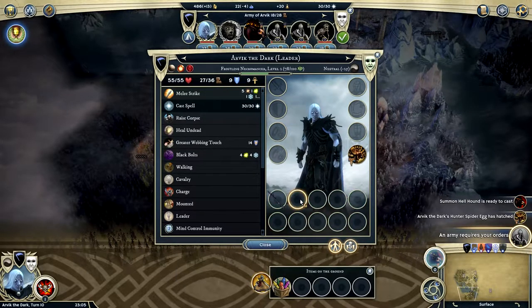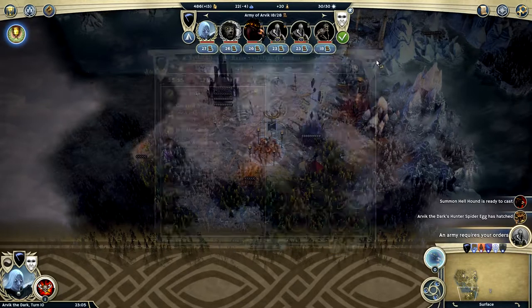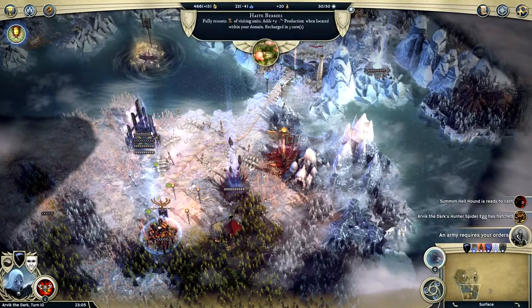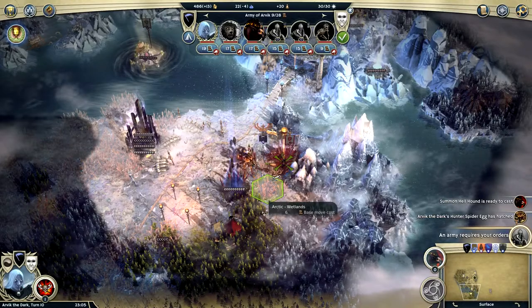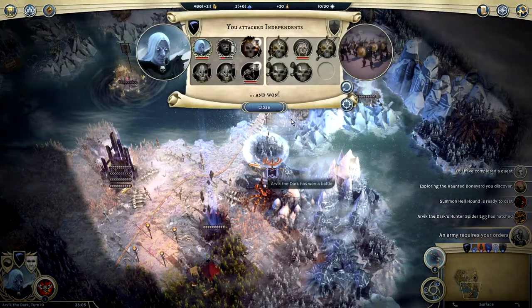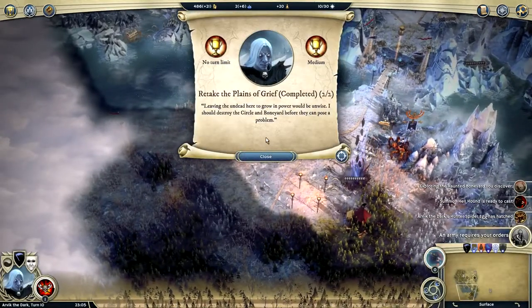What does this do? It throws fireworks at an enemy unit. Let's throw some fireworks, I guess. Let's grab that and let's attack — we should win. Probable victory — I bet we win. Yes, we won!